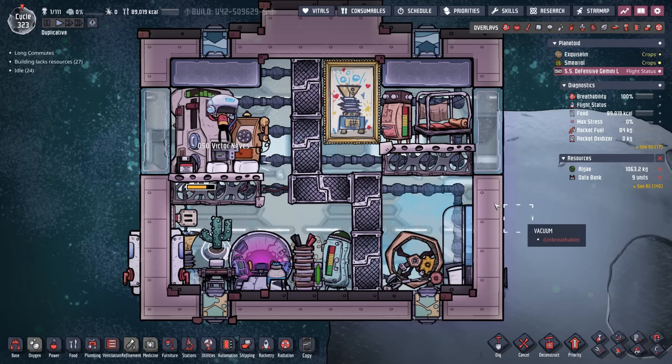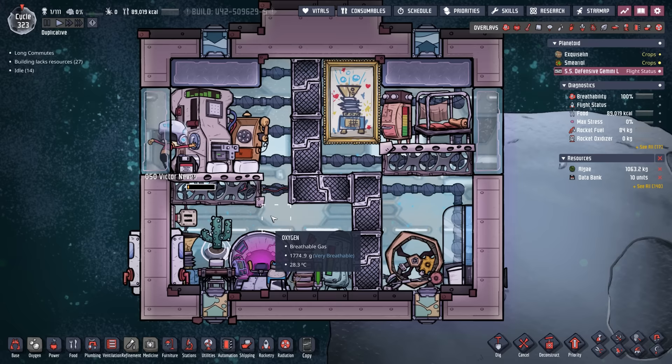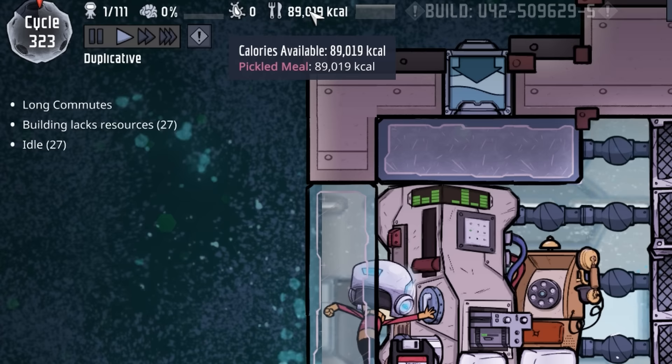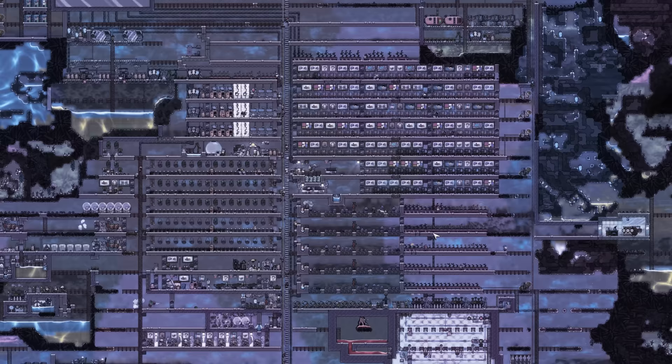Checking on Victor Nevez — they're doing just fine inside the rocket, creating databanks. We have 10 databanks already, over a ton of algae still up there, and 89 cycles worth of pickled meal. The one flaw of this design is there was nowhere to put the carbon dioxide, since we didn't build the filter system. We can see there's only one small tile of carbon dioxide, so it's not that serious.